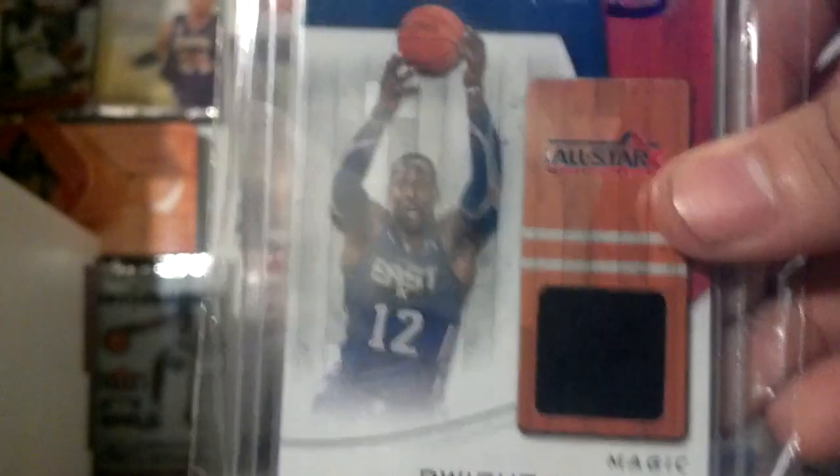Next are the regular jerseys, and then last will be the patches. For PC: Amari all-star jersey, PC as well Dwight Howard all-star jersey. For trade: CP3 Goodwin jersey. A really nice Westbrook jersey for the PC.